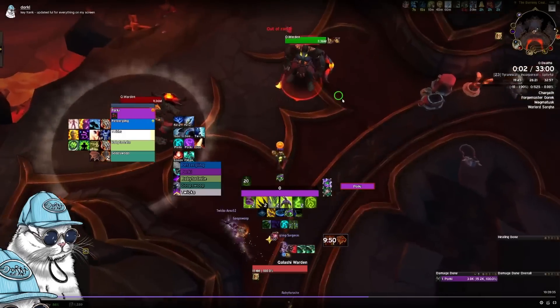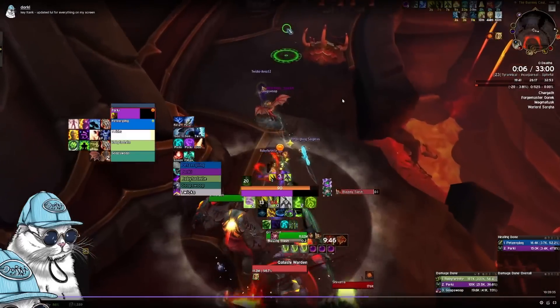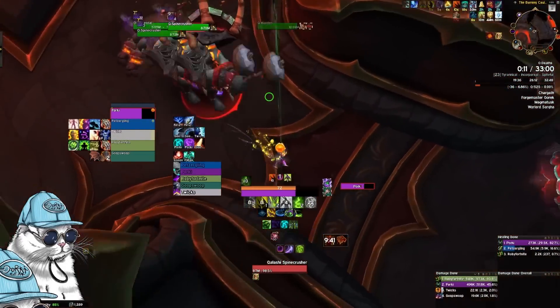Starting with this dungeon, I would prefer to go left side first just because of how Magma Tusk is one of the more overtuned bosses and you'll want to get it out of the way as soon as possible, just to know if your key is depleted or not.